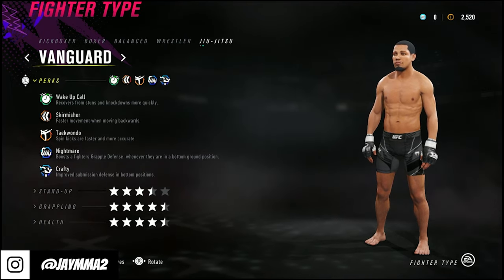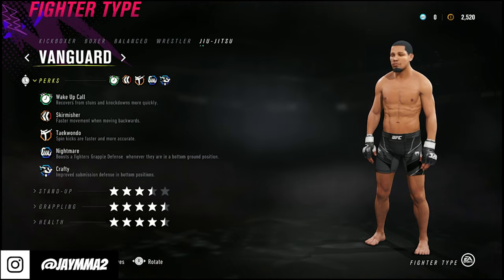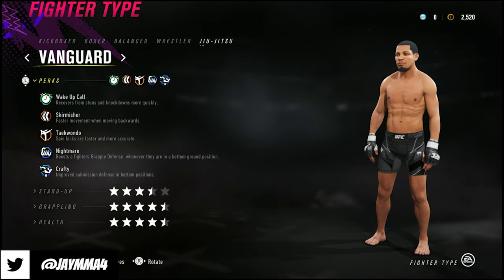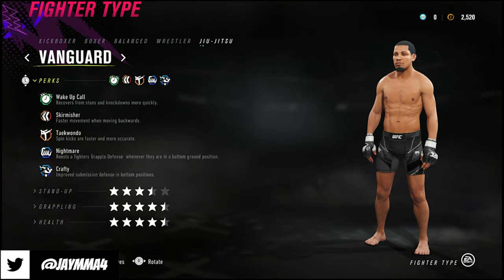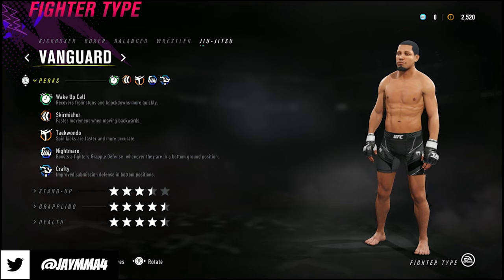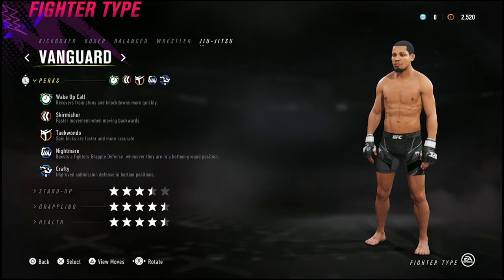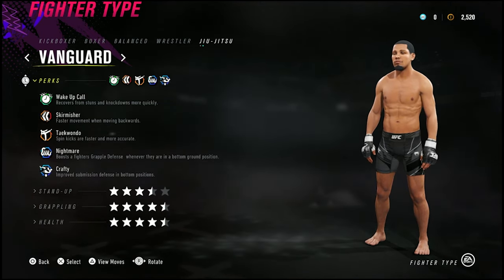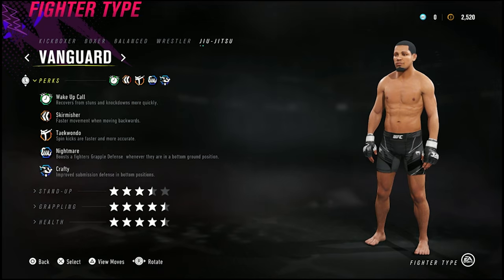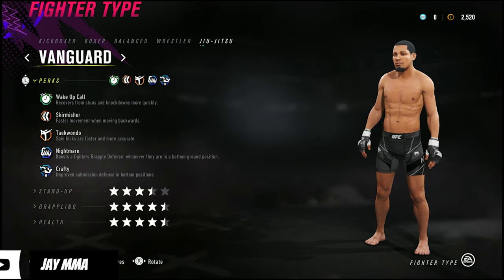It has the Wake Up Call perk, Skirmisher perk, Taekwondo perk, Nightmare perk, and the Crafty perk. The most valuable perks are Wake Up Call and Taekwondo because they have the cheesy spinning heel kick to the head, spinning side kick to the body, lead body side kick, oblique kicks. The only kicks they don't have are the jumping spinning kick to the body and the switch kick. They have axe kicks, wheel kicks, hook kicks, and very good leg kicks.